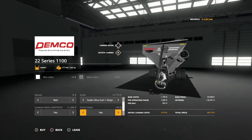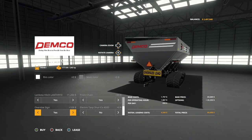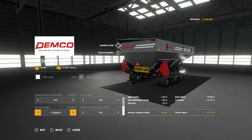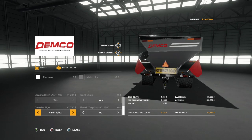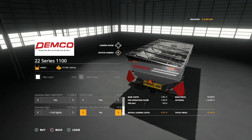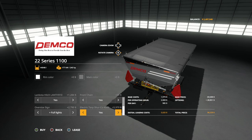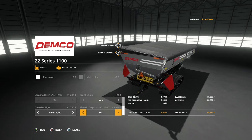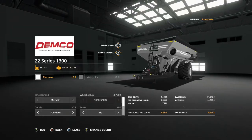There's a front chain option you can add as well. For the side, you have no option or an oversized side. Then you have a support, a support with lights, and full lights. The oversized load sign can actually be changed — I'll show you that shortly. Finally, there's the electric Shirco 4500 tarp; the animation on it is super cool. You always want that. That's all the customization for the 1100.